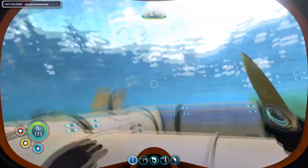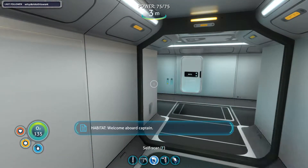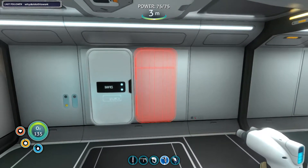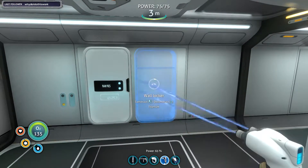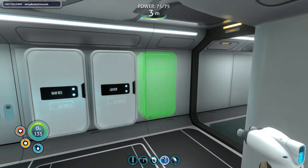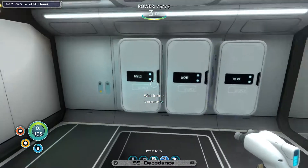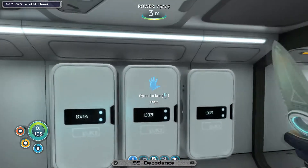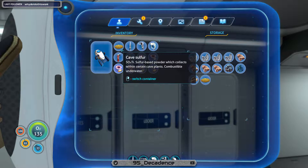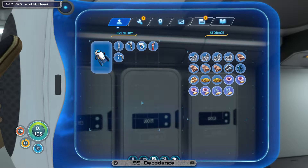Let's go and get inside our base. Let's build another raw locker, and another one. Nice — now we want to dump it all in, and when I say all, I literally mean all of it. Nice.